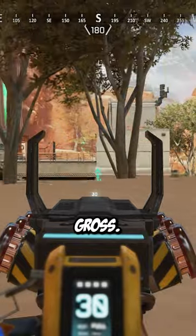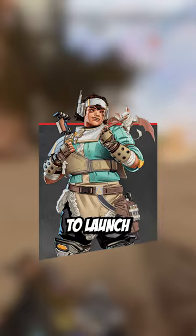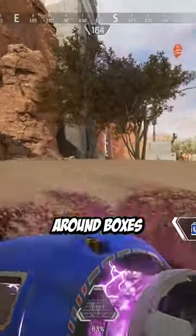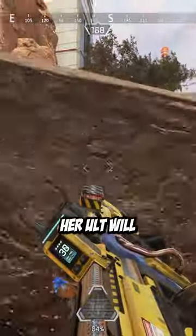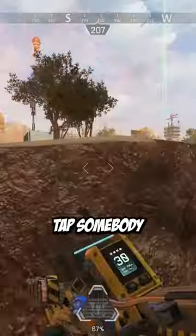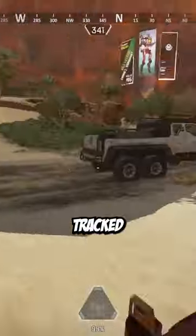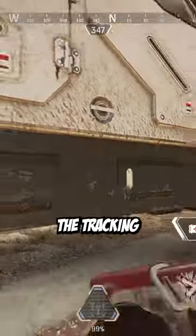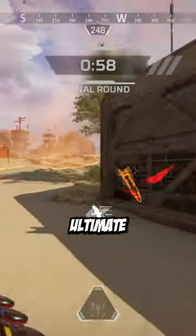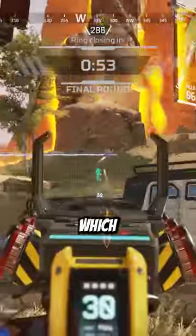Vantage no longer requires line of sight to launch to Echo, you can cancel your tactical mid-charge, and she'll attempt to slide around boxes and obstacles to reach Echo. Her ult will now deal 125 damage on the second shot instead of 100, meaning you can two-tap somebody with blue armor. Vantage can also ping enemies over 100 meters away and that enemy will remain tracked for 10 seconds — the tracking ends if the enemy is closer than 100 meters and is calculated for each teammate individually. She can also use ultimate accelerants twice as fast as before.